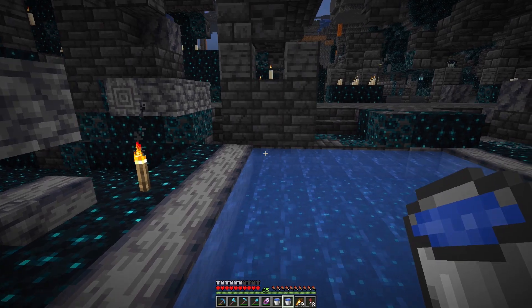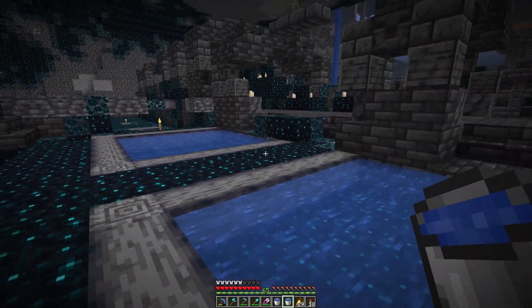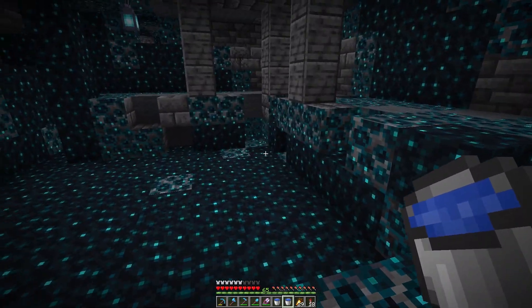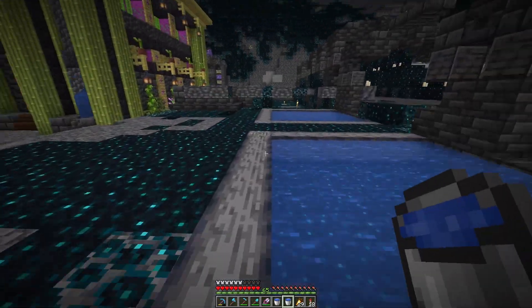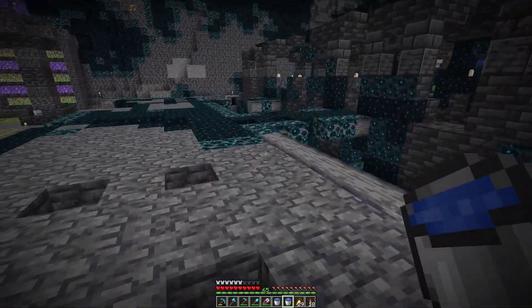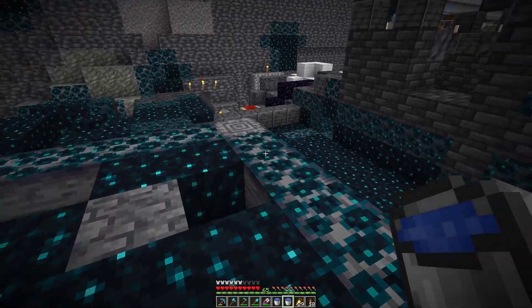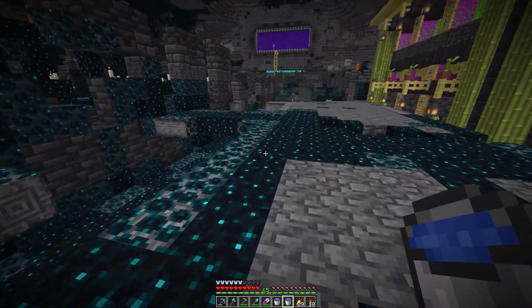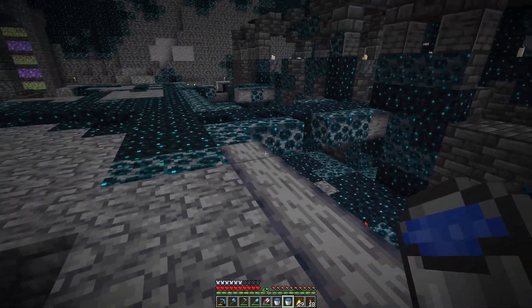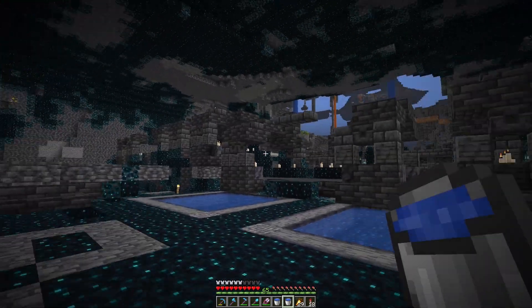I may want to do something right along that line — get some more basalt and make that far side match. But for now I think it's okay. I'm going to fill in water basically in all of these low-lying areas between the highway there and this raised garden path. There may be some places where I want to add some more bridges. I'll just continue using the roadways that already exist as I revitalize the city.